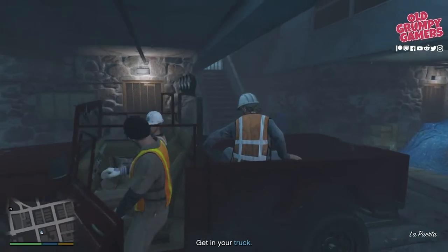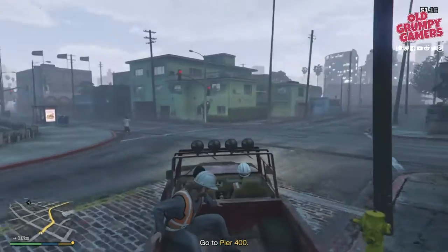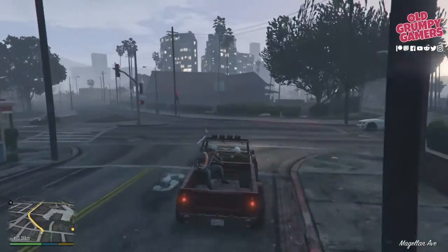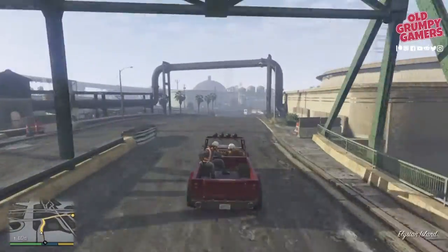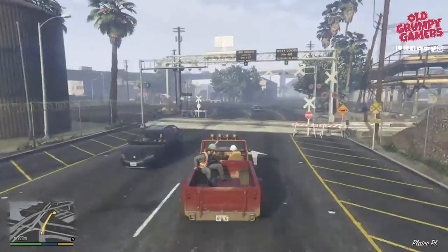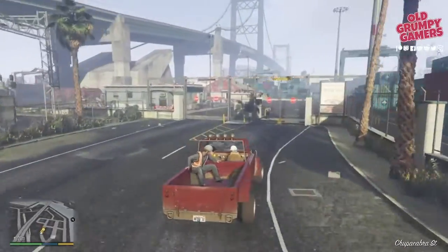We'll jump into Trevor's truck and it's just a case of following the GPS to Pier 400 at the port. As we enter the port, we'll slow it down a touch and swing off to the right as we go through to the checkpoint.